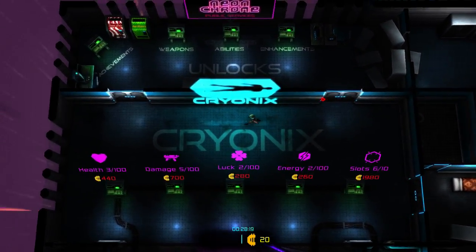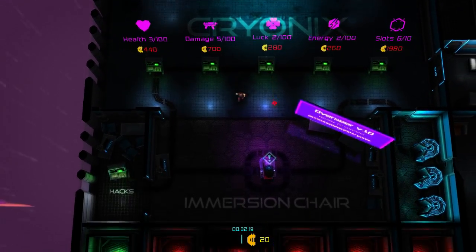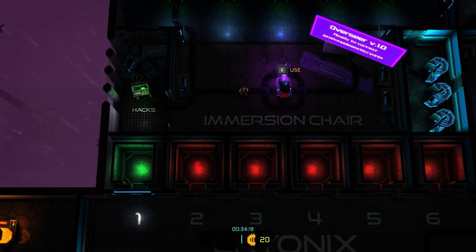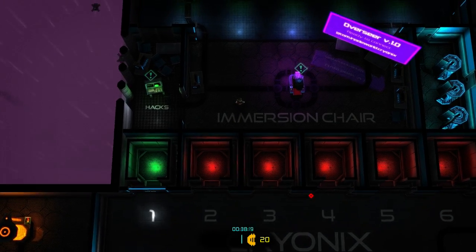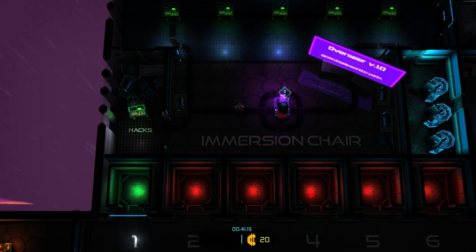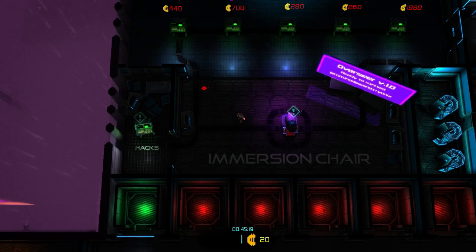The general theme is that you're trying to overthrow this Overseer, and you're playing as this guy — but rather than send yourself in, you use these kind of surrogate bodies, and they are randomized. Different starting weapons, different special abilities, different stats, different perks, and you use them to try and get your revenge.